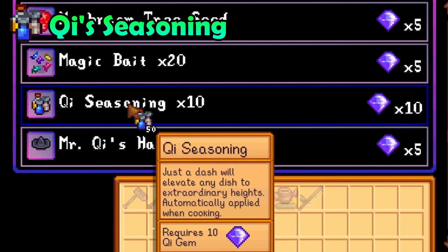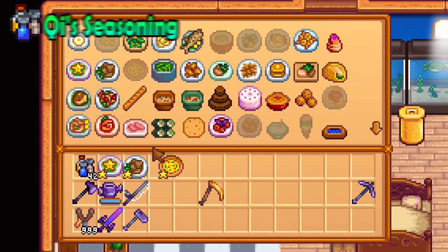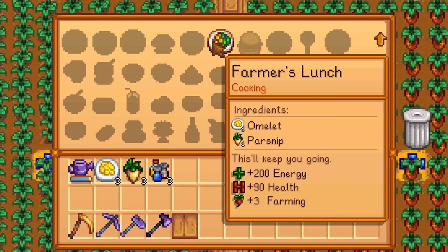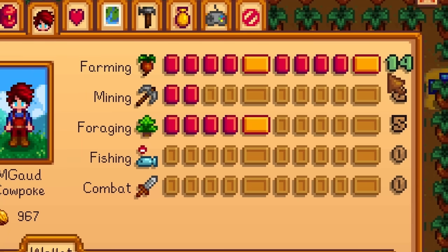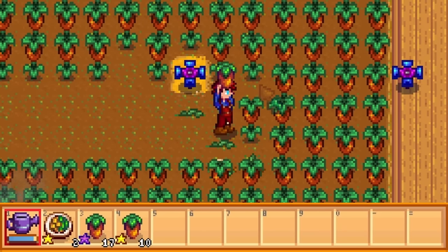Key seasoning is by far one of my favourite items that you can buy from Mr. Key. This stuff will increase the potency of buffs obtained from cooking food by one and will also cause the buff to last longer. The only problem is that it does not work on the speed stat, but everything else is fair game. Since the game does not have diminishing returns, you can get some really interesting results using key seasoning.